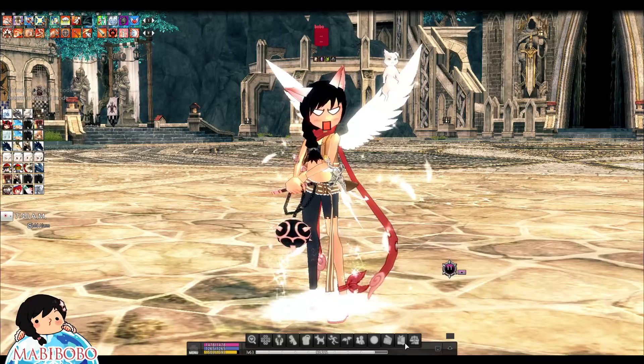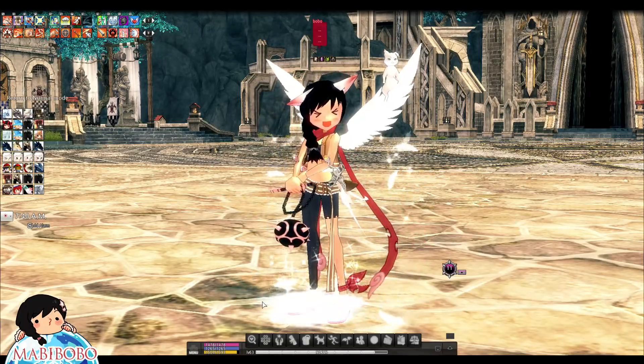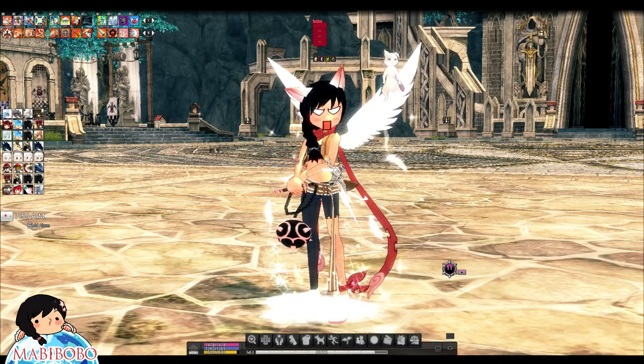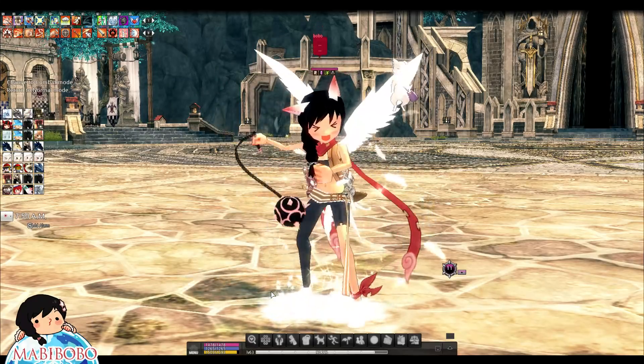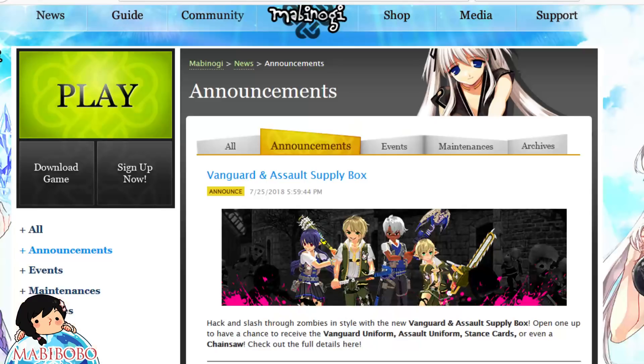Hey everyone, this is Bo from the Money Server. I'm here to do a video on the latest gachapon that just came out. It's called the Vanguard and Assault Supply Box — that's its actual name. Let's go ahead and check the Mabinogi website to see what this gachapon is all about.